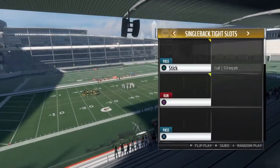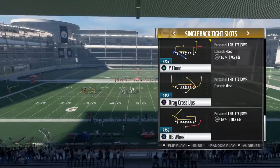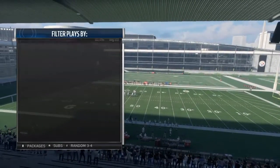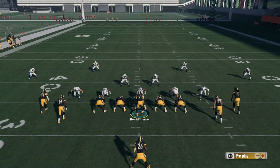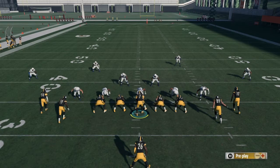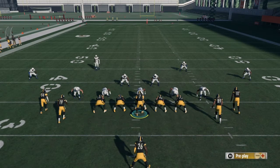I'm showing you guys two different concepts starting in tight slots — two different HB concepts that beat Cover 4 every single time. What I mean by concepts is routes that leave all the routes wide open. A lot of people need these types of videos, so smash that like button.